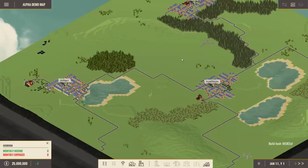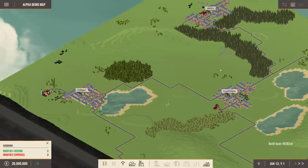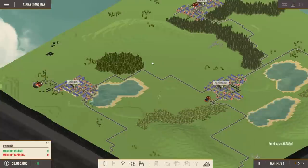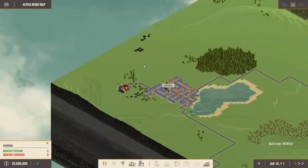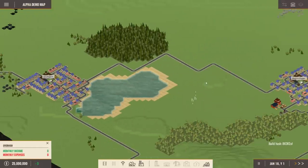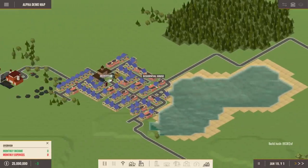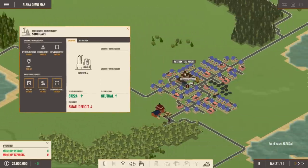Hello everybody and welcome back to Project Automata, my name is Twister. We are here on a brand new map because since this is just the alpha demo there is no built-in save yet — you just quit the game and unfortunately every time I record I have to start again. The developers commented on my video and told me the chicken farm was actually bugged, so that's why it wasn't working properly — I'm not an idiot, it was just a bug.